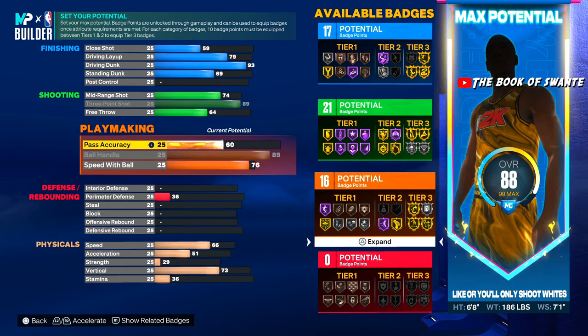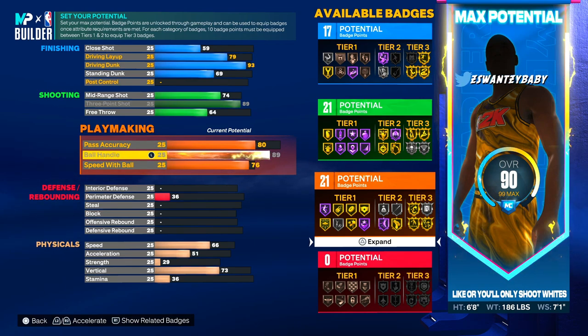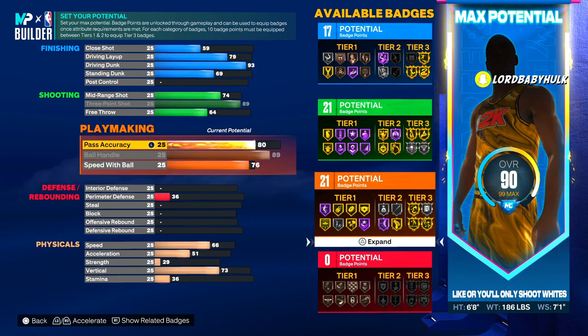The only reason I got my speed with ball up is because I need playmaking badges — you need more playmaking badges in this game, so many playmaking badges. 80 pass accuracy — we're gonna unlock Hall of Fame Quick First Step.